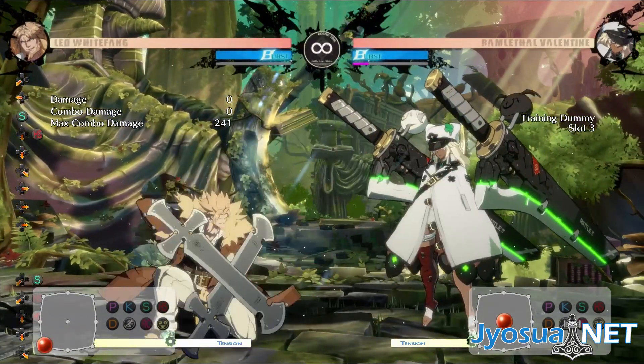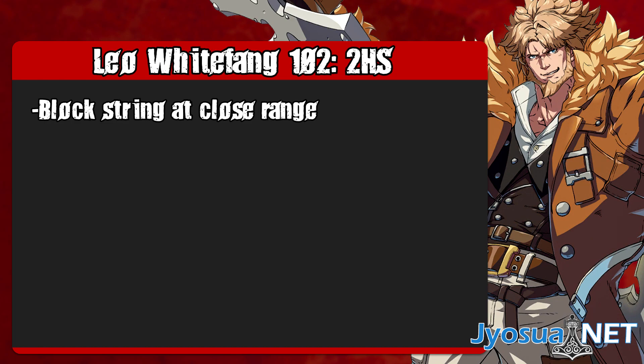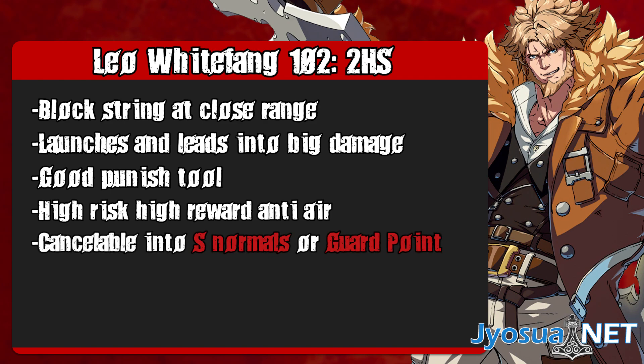That's pretty much it for 2H. To recap: at close range you can cancel into 2H as a blockstring. As combo filler, 2H leads to damaging combo routes because it launches. 2H itself is a strong punish tool, 2H can be used as situational anti-air, and it has the same cancel options as 5H.